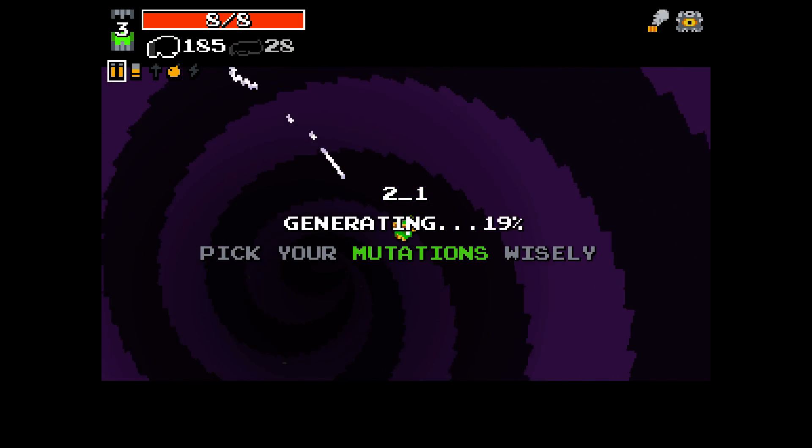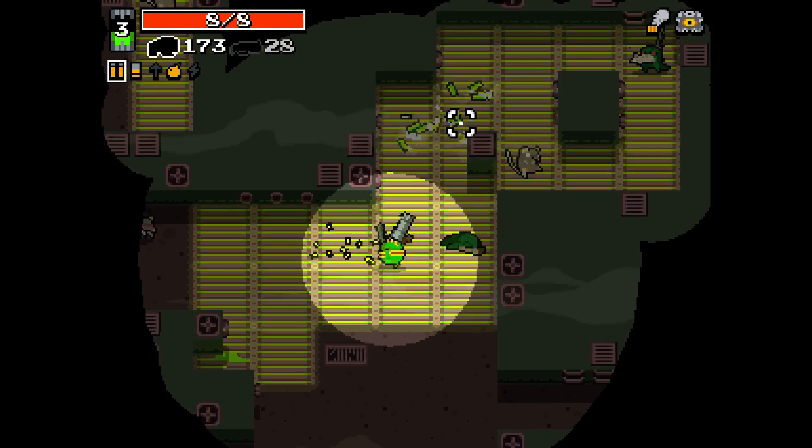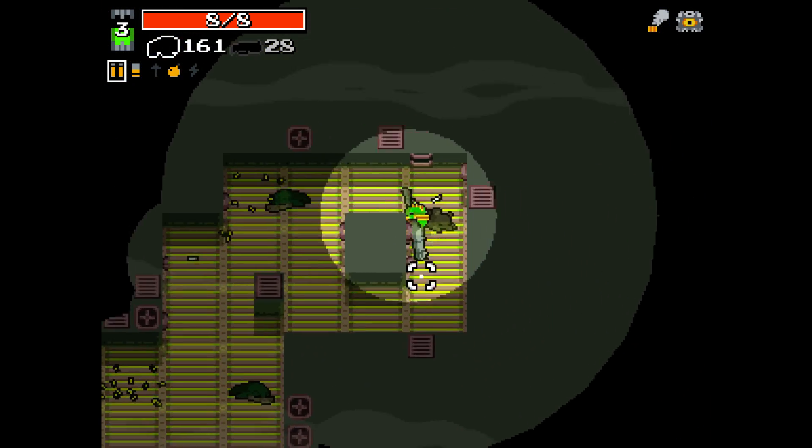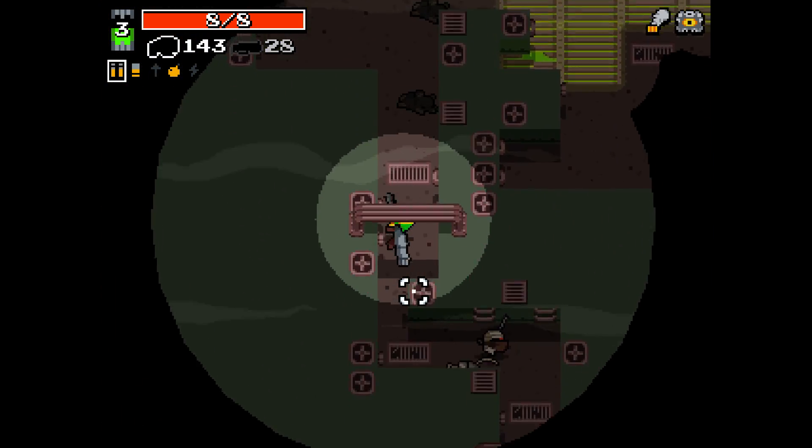Scarier Face is good, but Rabbit Paw is also good. They're both good, but I think Rabbit Paw will help the situation more. Scarier Face would too, I suppose, if you're using bullets — having a lower enemy HP is usually a good thing. We'll try and survive.